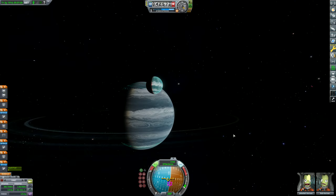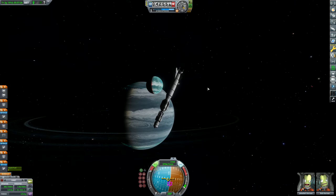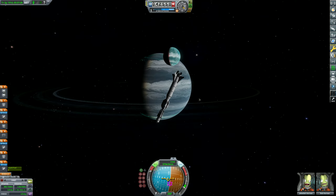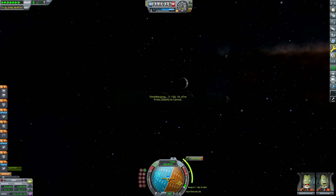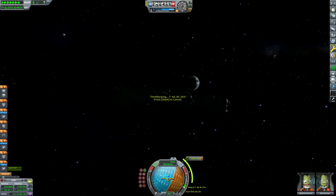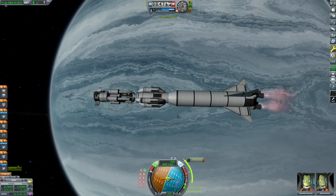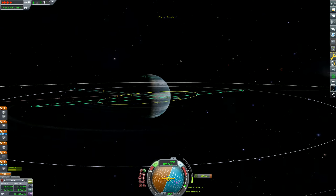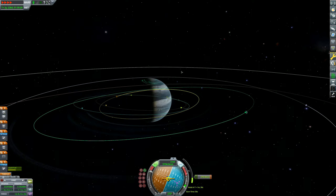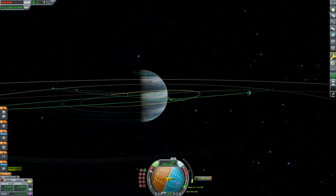That is gorgeous. If I was still uploading in 4K, which I wish I could, but my internet means I have to upload in 1440p — but if that was 4K, some good wallpapers there. Now we're coming round to do the next manoeuvre, which will take us on an encounter with Proxim. The burn has begun and this is going to be a difficult one. Unfortunately I've really messed my inclination up.